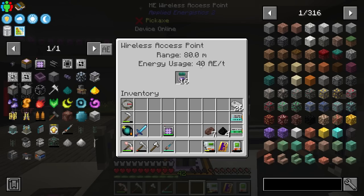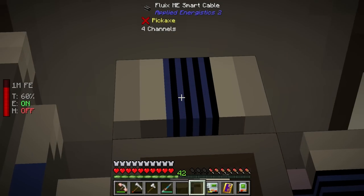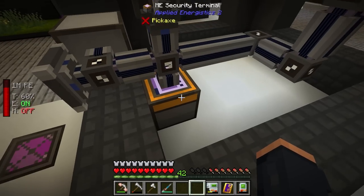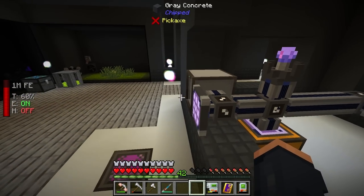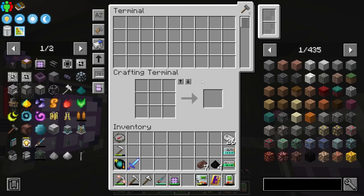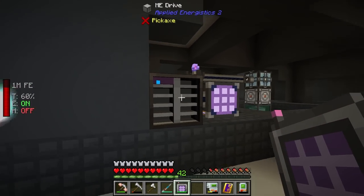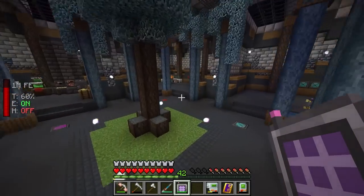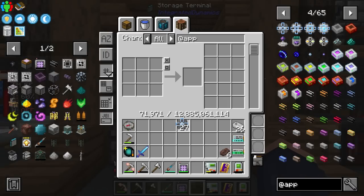This is going to be a good example — we're using 40 AE per tick. We're now using four channels: the ME drive uses one, the security terminal uses one, the crafting terminal uses one, and the wireless access point uses one — all shown as blue on the smart cable. The good thing is we technically don't need the wired ME terminal anymore since we have the wireless crafting terminal, and we can access all of our items from anywhere in our base — about 80 blocks or so.